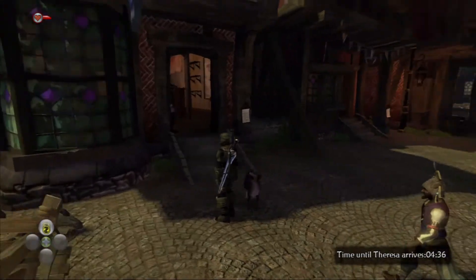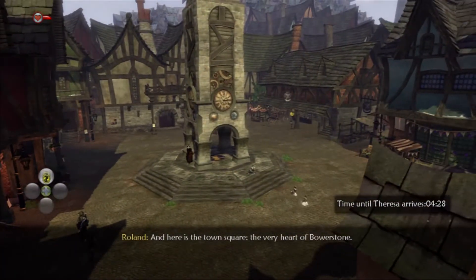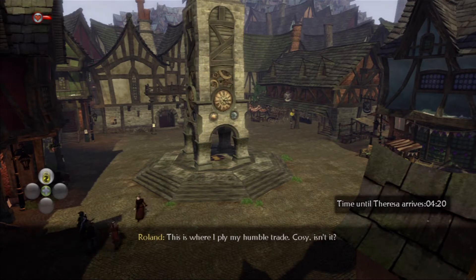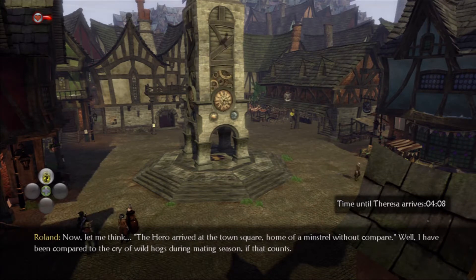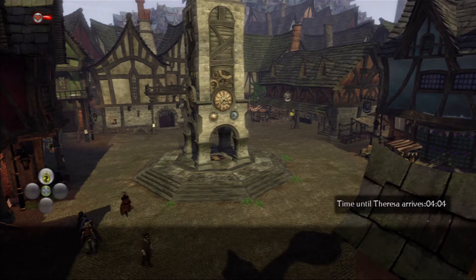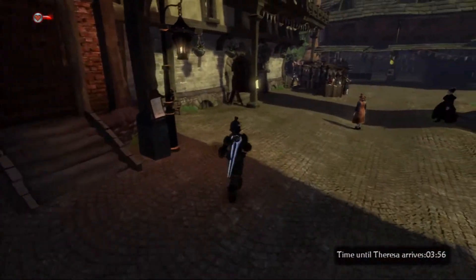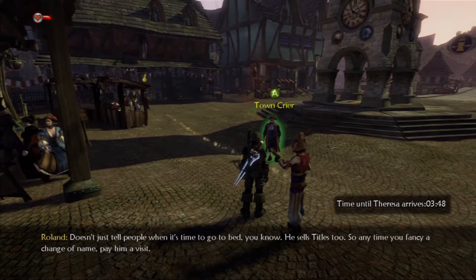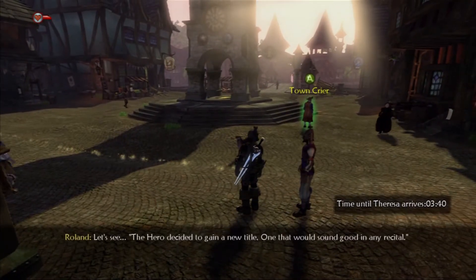It's quite a funny story, really — I saw this loot in a shop and I bought it. And here is the town square, the very heart of Bowerstone. This is where I ply my humble trade. The hero arrived at the town square, home of a minstrel without compare. Well, I have been compared to the sound of wild hogs during mating season, if that counts. We're basically just supposed to kind of hang around here — this is a way to learn how to work. Here is a fellow with a fine set of lungs, the town crier. He sells titles too, so anytime you fancy a change of name, pay him a visit.